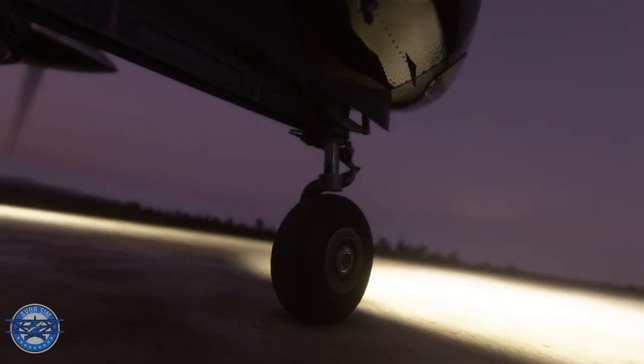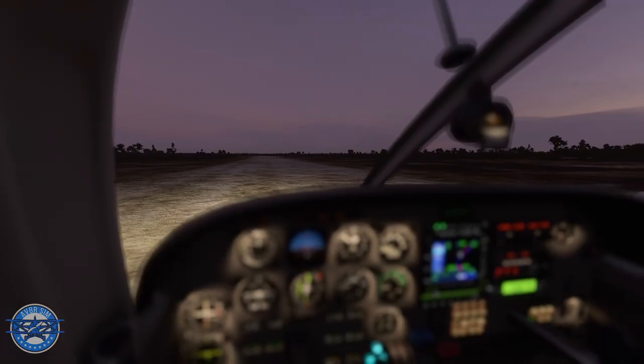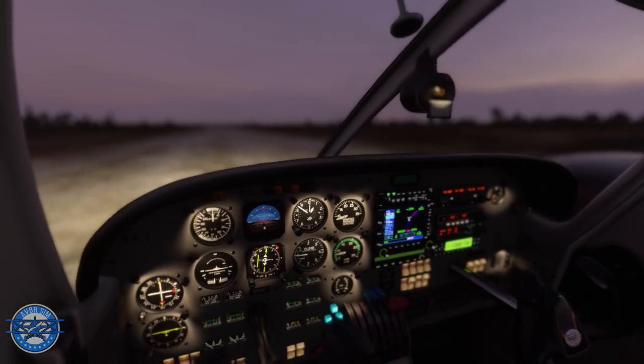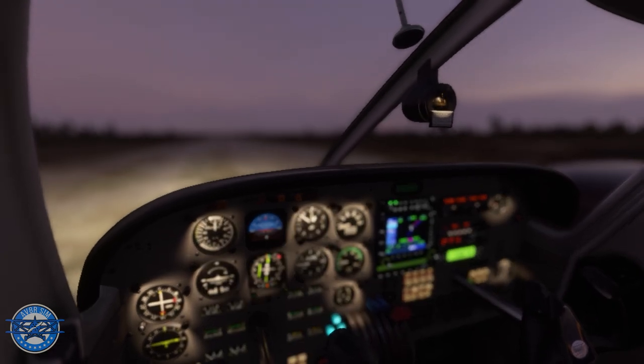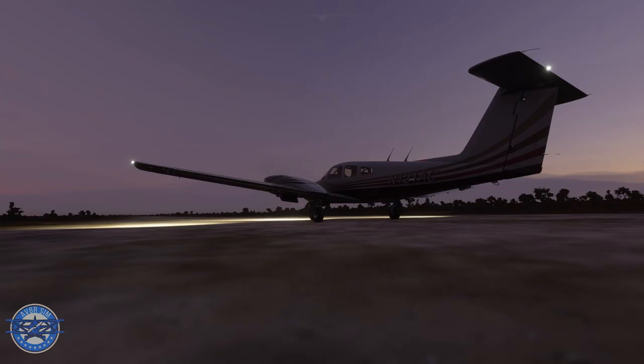Hi everyone, Aviator Sim here. Welcome back to episode 3 of our Sky Park series. Today we have a Coyote contract, which means we'll be flying illegal items on board our aircraft today. We'll be flying the PA-44 Seminole — flying counterfeit eyewear from Mexico over the border into Texas.